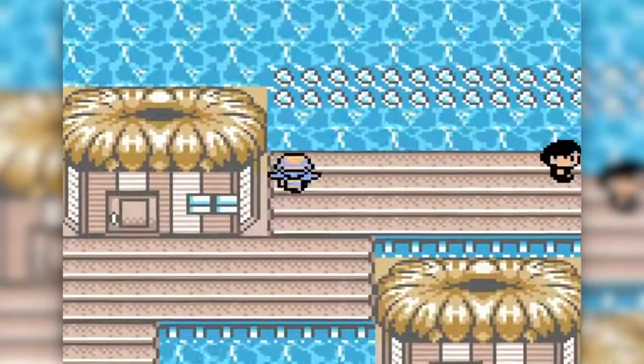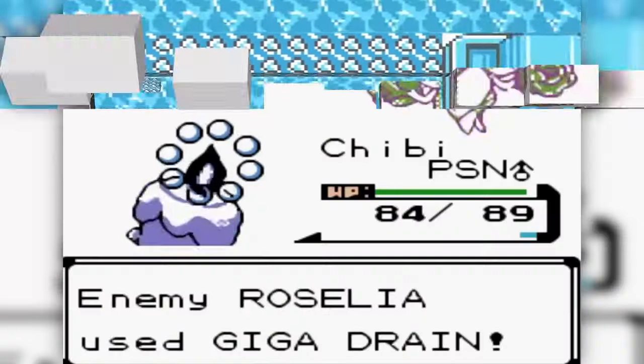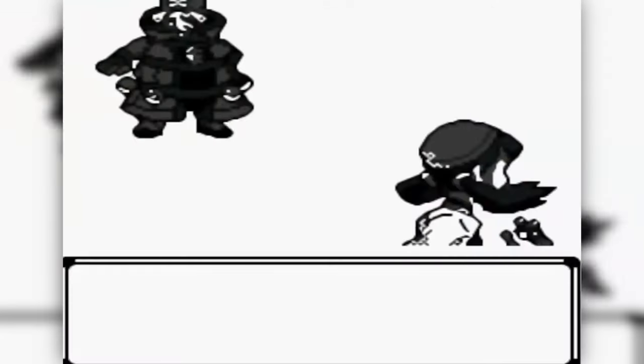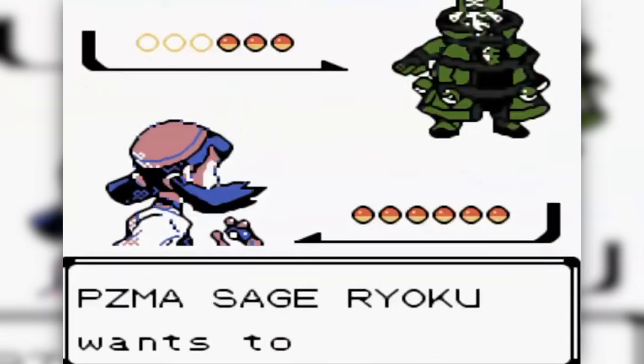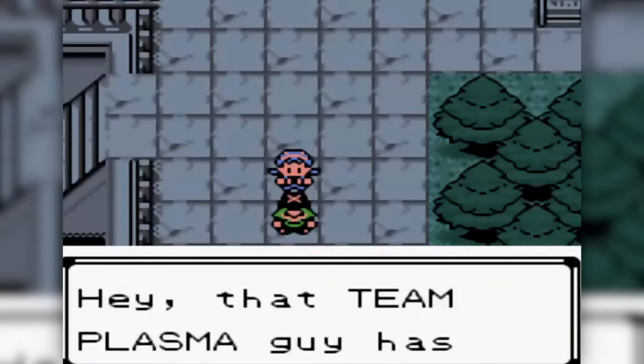In this game you play as a young trainer from Humilo City and will embark on a journey around the region to catch Pokemon, collect gym badges, and thwart the plans of a mysterious group claiming to be Team Plasma, a terror group that was supposedly disbanded years ago.